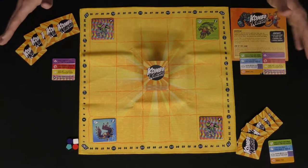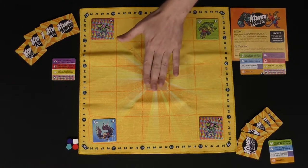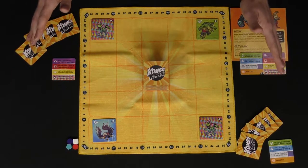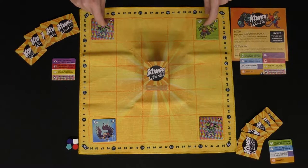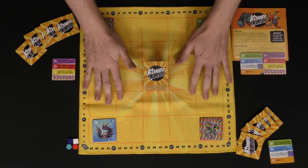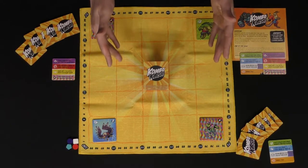Welcome to Combo Clash, currently set up for two players. For three or four players, you'd simply deal out five tiles to each player. After giving every player five tiles, you'll deal out four tiles face up, one in each corner of the mat, and lay this mat out so everybody can see and access it.